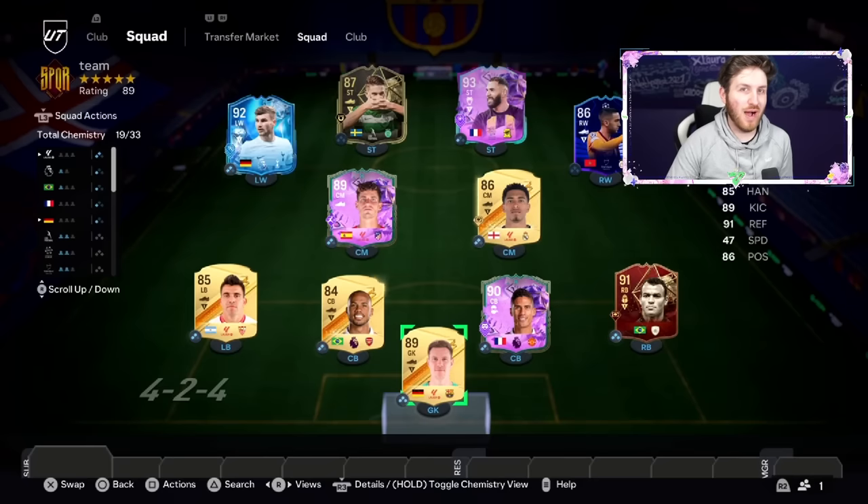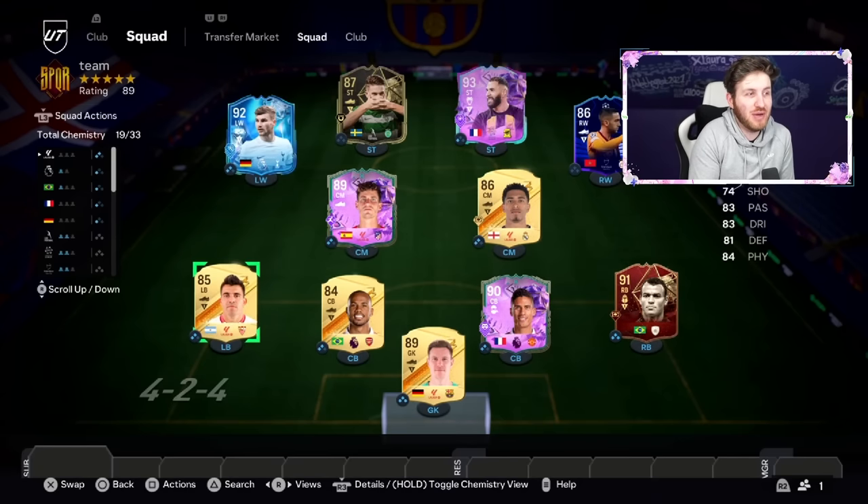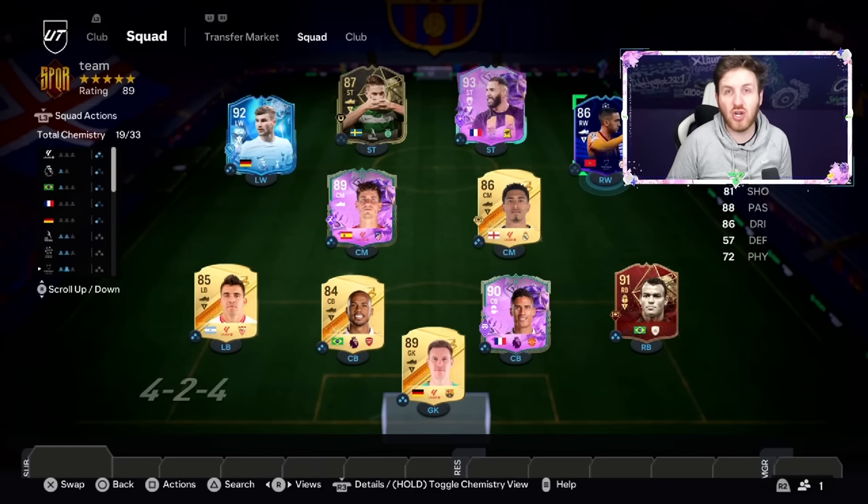Welcome to his team, guys, and this is going to be a really fun one to upgrade. He's got a very different team to what you might expect in the month of March. He's got 93 Benzema but in the same team he's got 86 Jude Bellingham. He's got Timo Werner but has 85 Acuna. He's also got Gabriel, Ter Stegen, and in general a very interesting team. It's a bit of a mad hybrid — he's only got 19 chemistry, so there's a lot to improve.